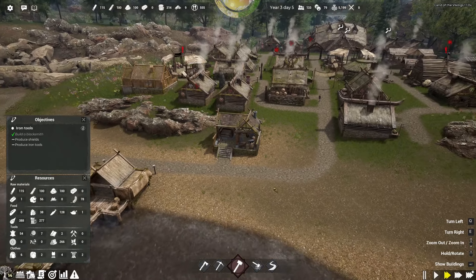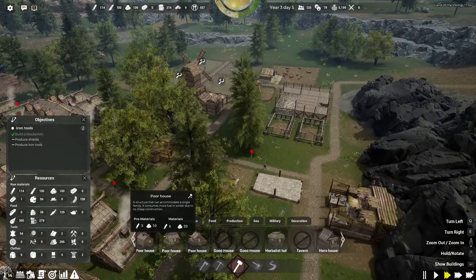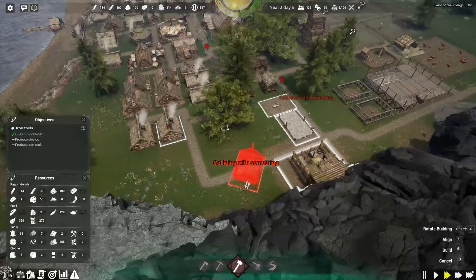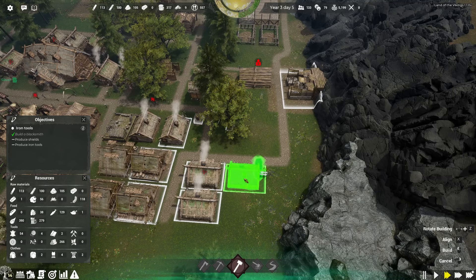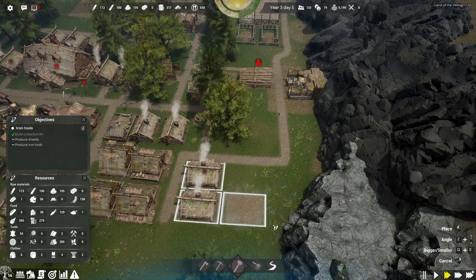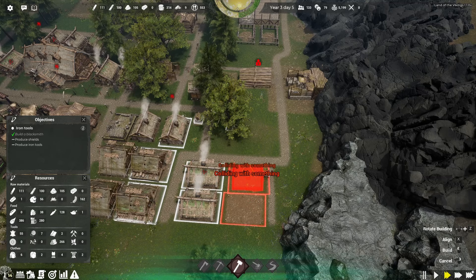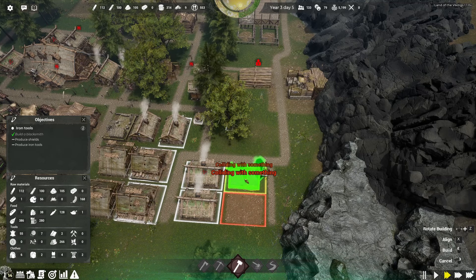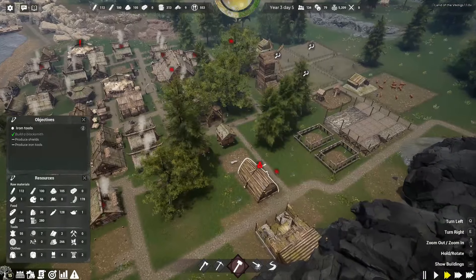We're going to start making ourselves some shields and whatnot. More houses though, because those are not going to be enough, that's for sure. I'm going to do one like this, and then I'm going to get a very small road. Let's get another one of these poor houses — I'm sure I can put this in here. Yes, look at that. We'll get those in.